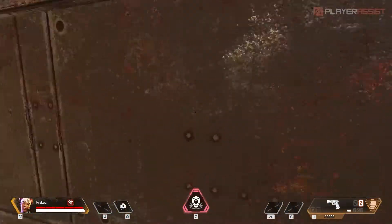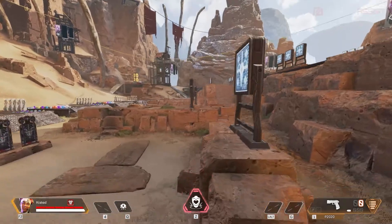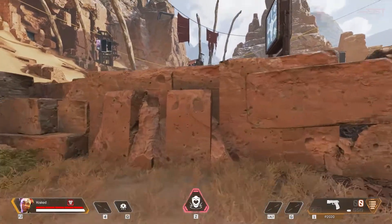Wall climb is one of the movements you can do in Apex Legends. It's pretty easy to do, but most beginner players don't know about it. Here's how you can do it.